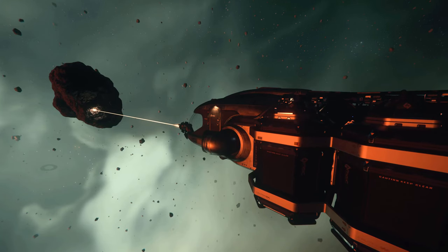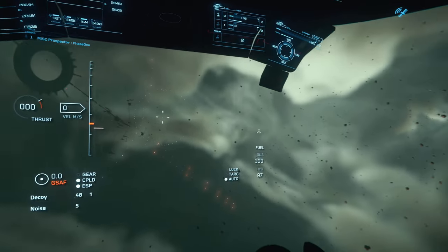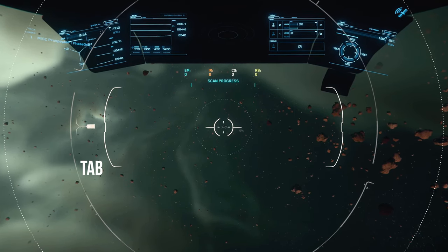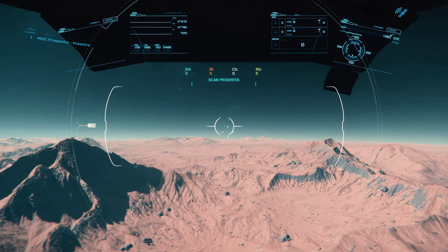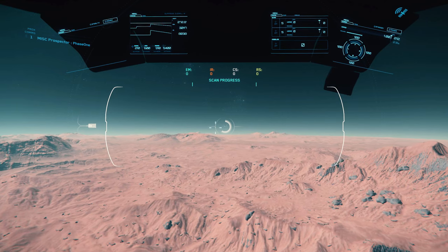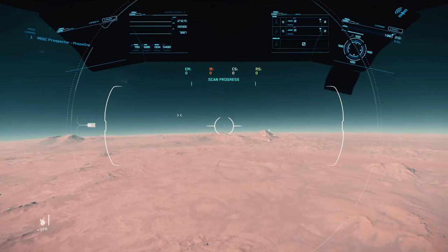To start mining, we first need to find mineable rocks. Find a point of interest like your local moon, planet, or star to use as a reference point so you don't find yourself going in circles. Use the Tab key to activate your ship scanner. When on a planetoid, your primary scanner should be your own eyes — in most scenarios you can pinpoint mineable rocks in the distance before your ship scanner even picks them up.